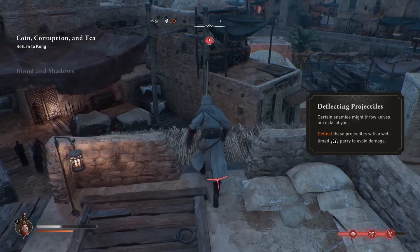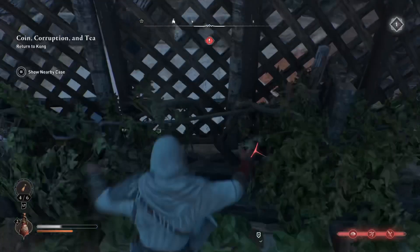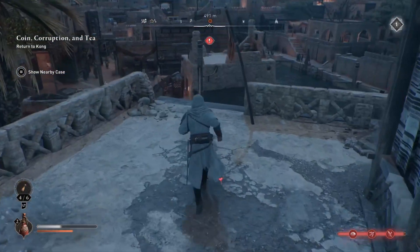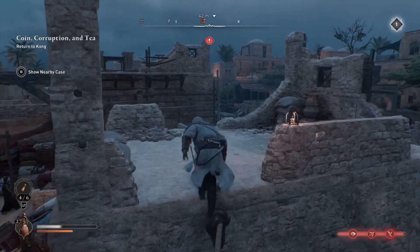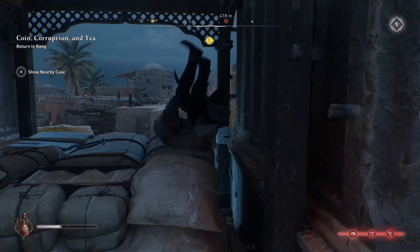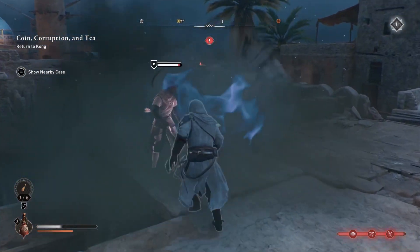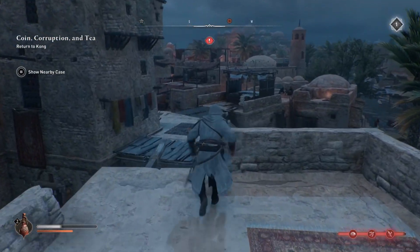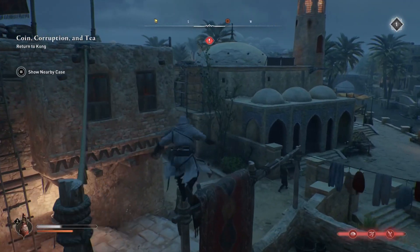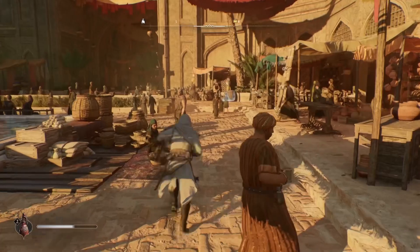Next up is some classic free running. For the final part of the mission, you have to track down your assassination target, so you need to use Eagle Vision to find clues or people that can help you find clues.